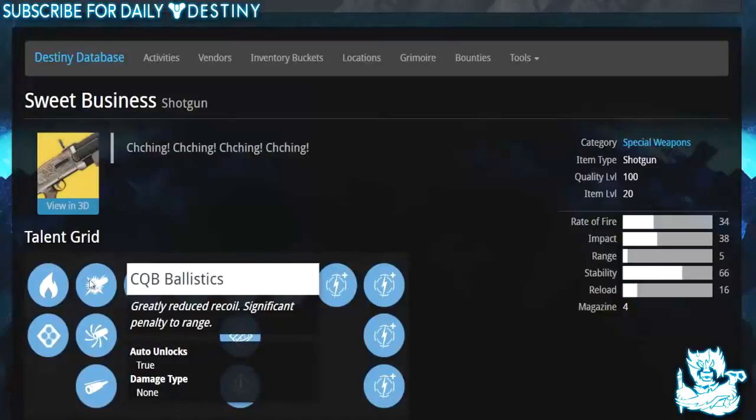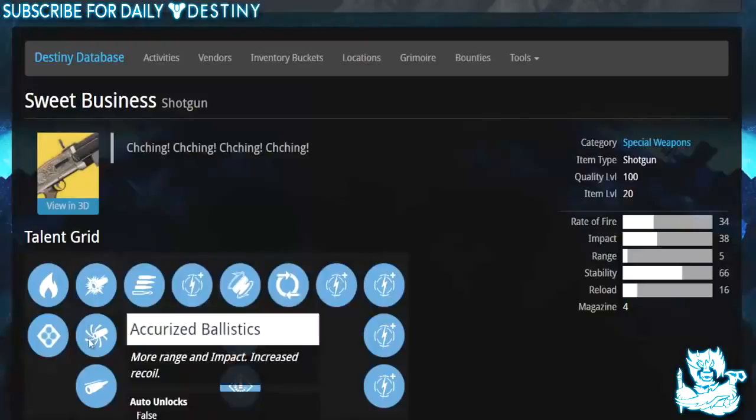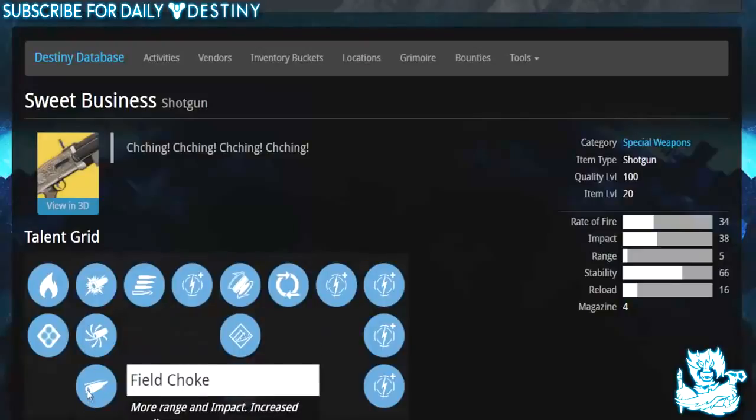We can't apply these mods to see exactly how they affect impact and range, so we'll have to estimate. We also have Accurized Ballistics — more range and impact, increased recoil — and Fuel Choke — more range and impact, increased recoil.